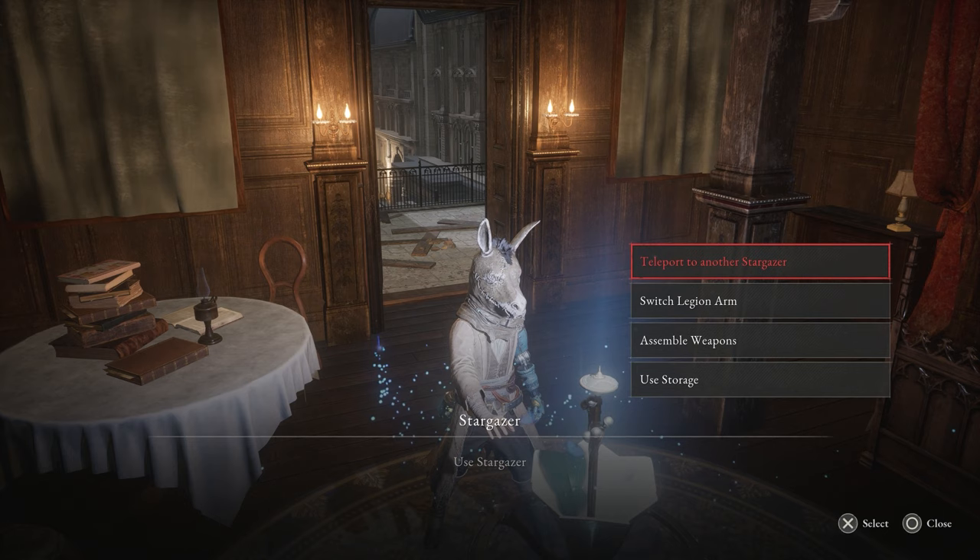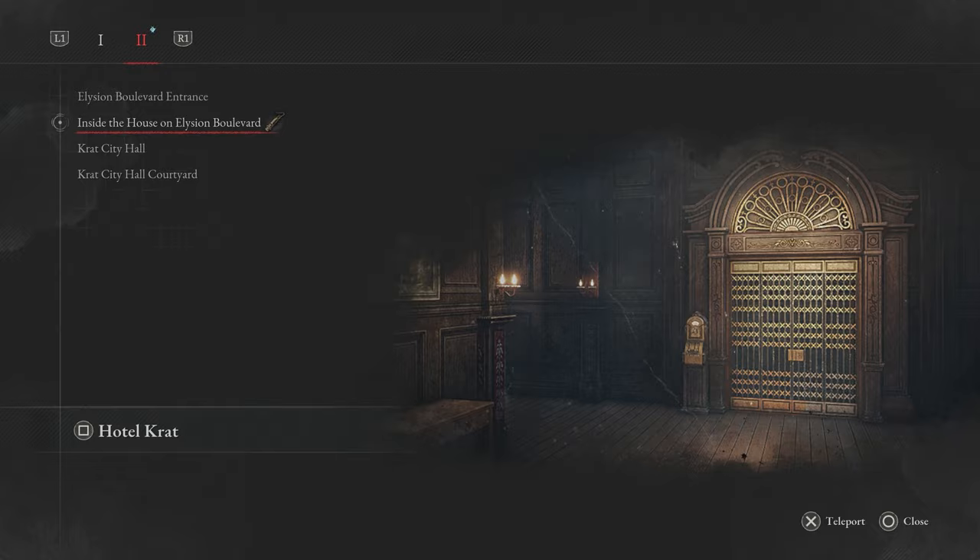Alright, so you're going to want to warp. After you have the whistle, you want to go to inside the house in the Elysian Boulevard. Then you're going to head outside across this.